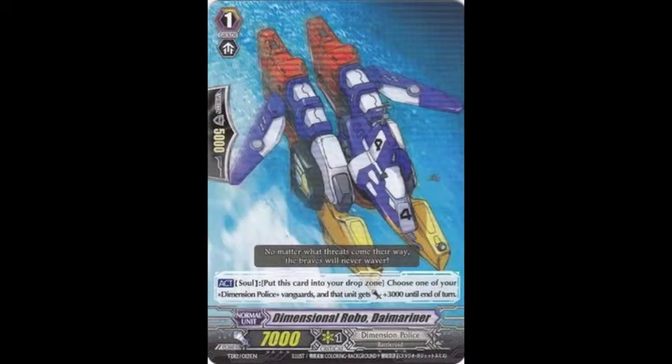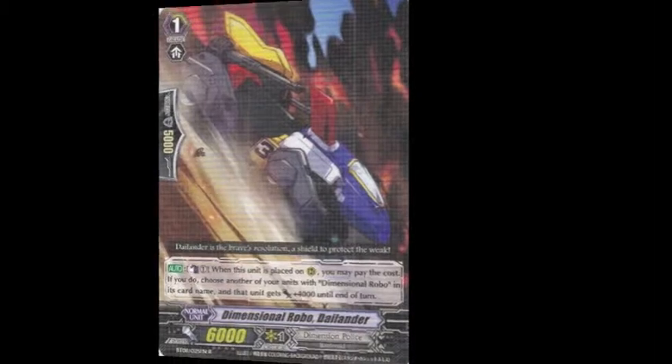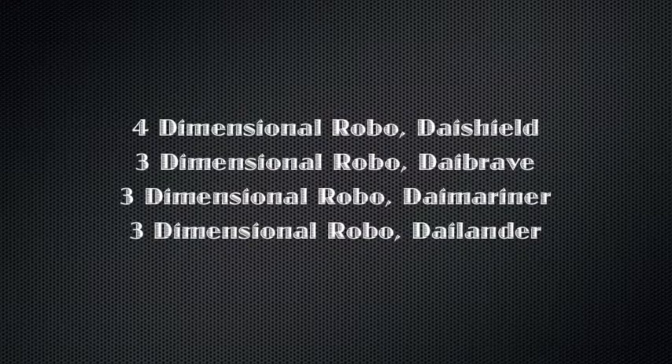Next I run 3 Dimensional Robo Die Mariner. I use this card when I want to push to certain numbers mid to late game. Also I use it when I want to get off Die Hard's ability by pulling to other soul, so I keep that at 3. And lastly for my grade ones, I run 3 Dimensional Robo Die Landers. One of my grade 3s that I'm running is Die Hard, and I want him to be able to give the 4k and then give him his crit anytime I see it. That's why I run Die Landers. Most people would think that's weird, but again, I have a very specific build.